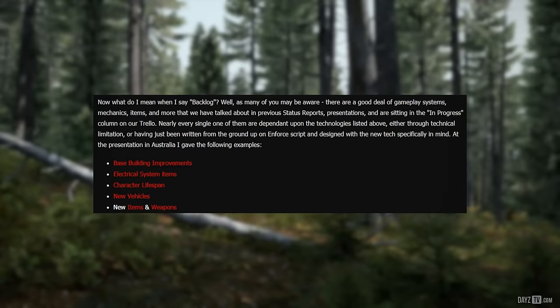We're all greatly anticipating some of these beta milestone goals, but what is the feature content backlog? There are a good deal of gameplay systems, mechanics, items and more that we have talked about in previous status reports and presentations, and which are sitting in the in-progress column on our Trello. Nearly every single one of them is dependent on technologies listed in the milestone goals for beta, either through technical limitations or having been written from the ground up on Enforce script and designed with the new tech specifically in mind.